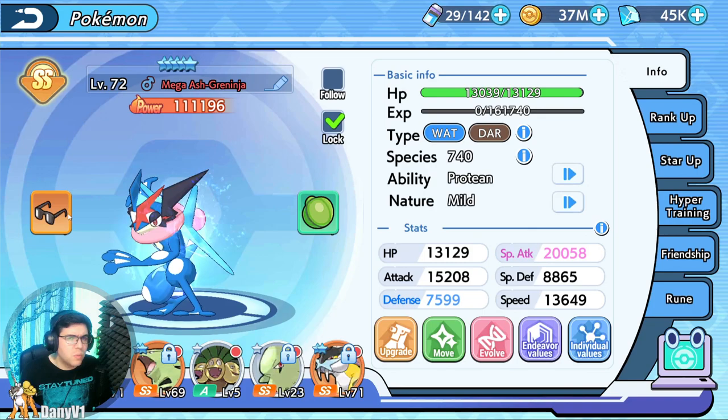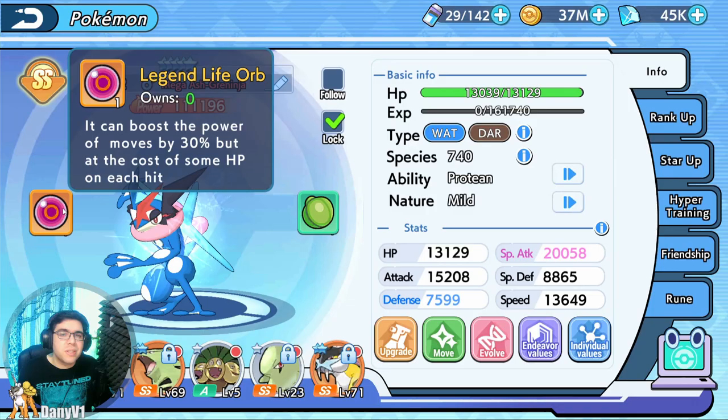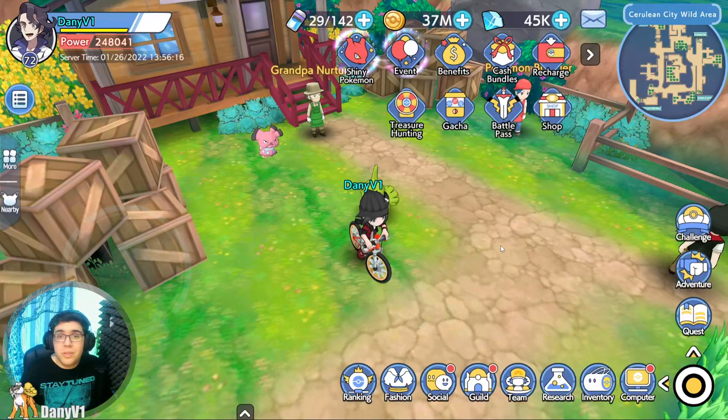Held items are essential on your Pokémon. They are used to provide more damage or more survivability, depending on the playstyle that you want. For example, if you want more dark type damage, you have something like that. Or if you just want raw damage, like a life orb — 30% more damage on any skill, but you lose a little bit of HP. There's a lot of playstyles, so let's take a look at how to get them.